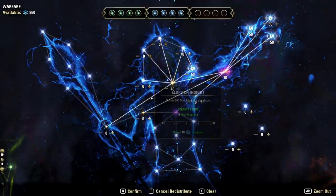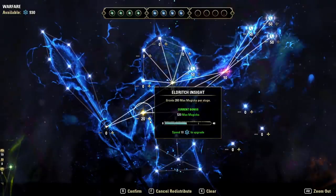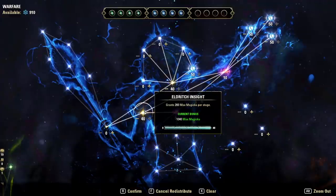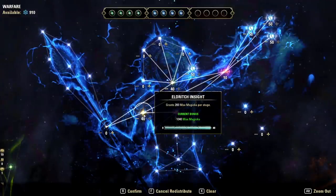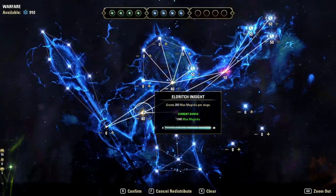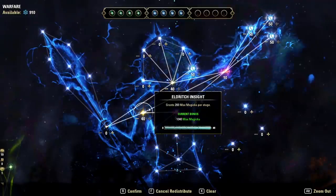Another option for your fourth slot is max stats — either Tireless Discipline for stamina or Eldritch Insight for magicka. For a magicka character, put 40 points into Eldritch Insight. This is a passive star, so it doesn't need to be slotted. That brings us to about 300 blue CP, or 900 overall champion points — you've gotten most of your damage by now.